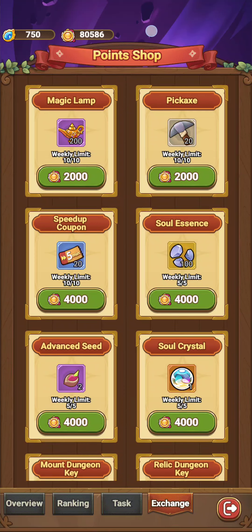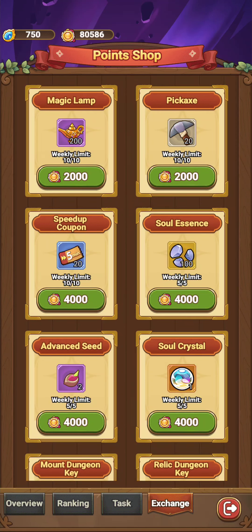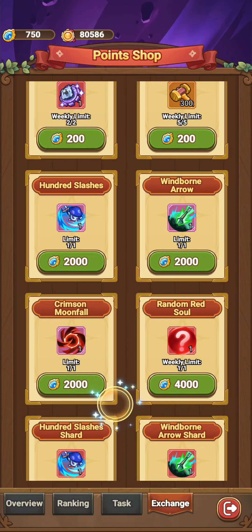Lastly, the exchange. There are 2 currencies — this is the important one, and the other one is more free. The free one you can get just by farming. You want to definitely save the first 2 for these spells — maybe even this one, though this spell kind of sucks. But definitely 100 Slashers and Windborn Arrow are super good, and they cost 2k. So save it for that.